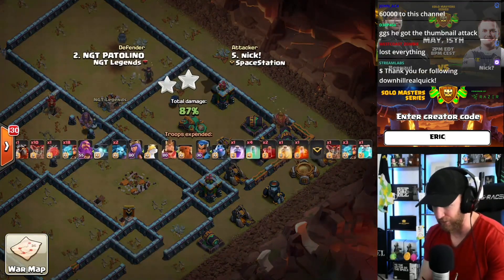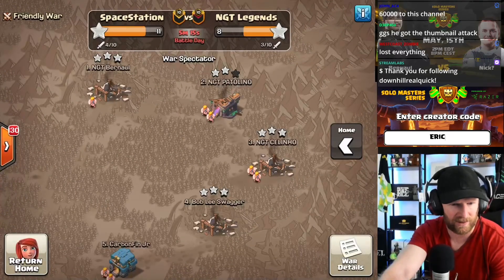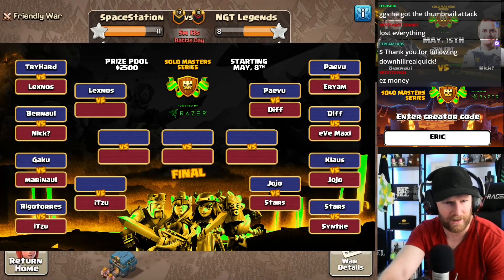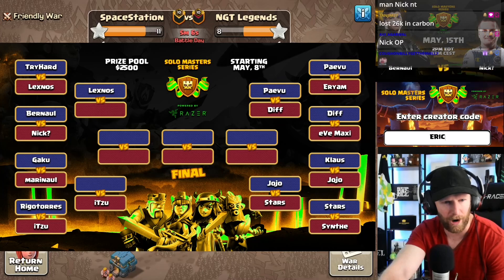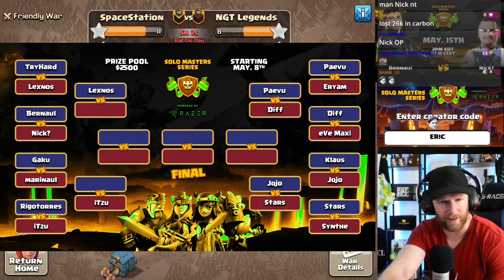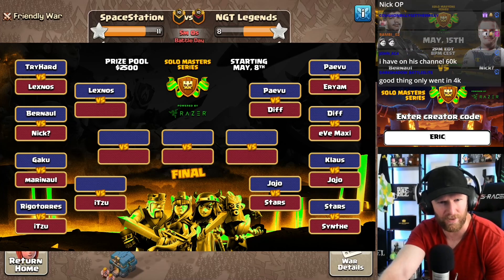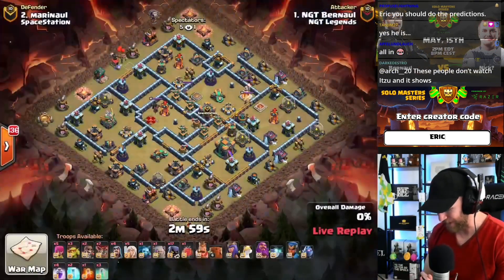Let's quickly look at the bracket — the winner of this match takes on Lexnos. On the bottom left, Marina beat Gaku and Itsu will play in that match. On the other side it's Peivu versus Diff and Yo-yo versus Stars. Bernal is live with his final attack.